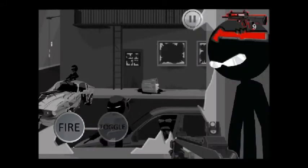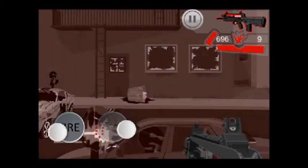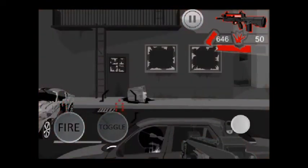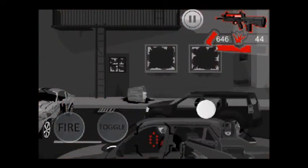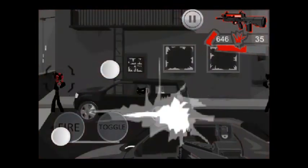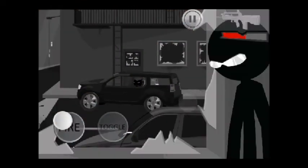So fire is basically click the fire button — it's not hard. The games are pretty challenging. Toggle brings your gun out, toggle puts you back behind cover. If you have your gun out and you click toggle, it brings you to the wall. You aim by moving your finger on the screen. You've just got to kill everyone, all your enemies.